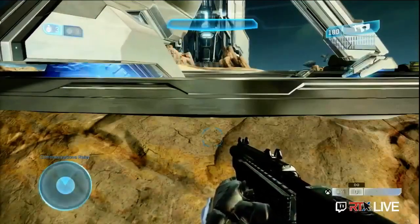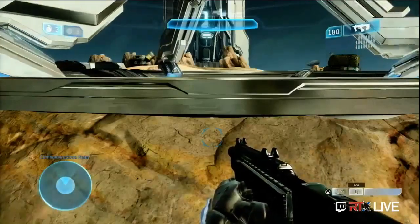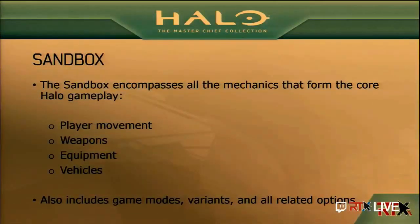I'd love to talk about how important it is to maintain everything about the core Halo 2 experience, and how you did that with the challenges of an updated engine running at 60 frames. When we're discussing the gameplay, we're really talking about the sandbox — the mechanics that form the core gameplay. That encompasses player movement — incredibly important in Halo 2 — weapons, equipment, and vehicles. Most importantly, it also includes all the game modes, variants, and related options, which we have really expanded upon. We've added a huge number of game modes and related game options.